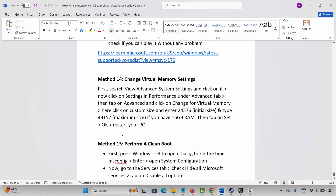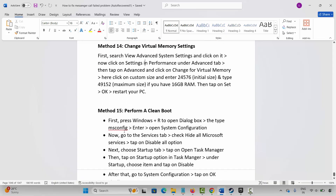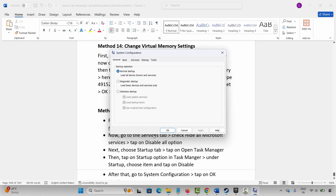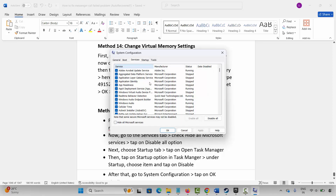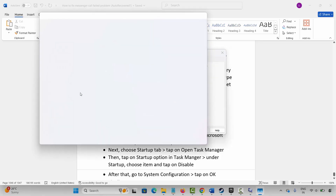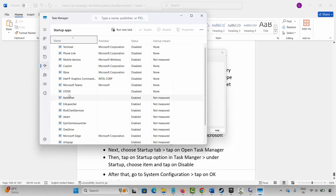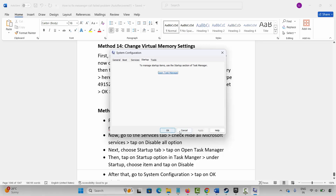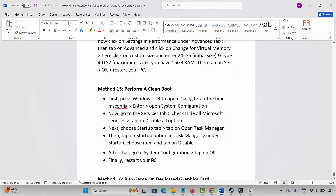Next is to perform a clean boot. Press Windows + R, type msconfig, and press OK. This will open the System Configuration page. Go to the Services tab, click on Hide All Microsoft Services, and then click on Disable All. After that, go to the Startup tab and click on Open Task Manager. Select each startup item and click Disable. Then go back, click OK, restart your PC, and try to play the game and check whether it's launching.